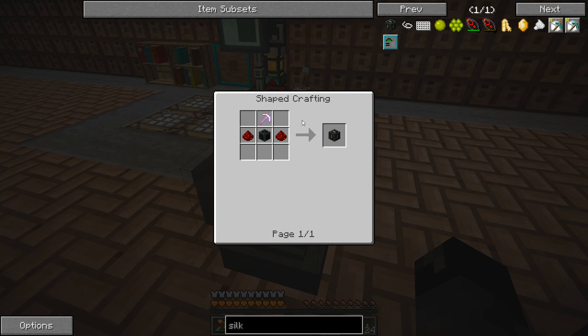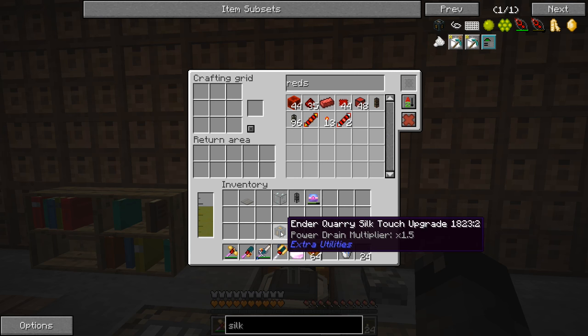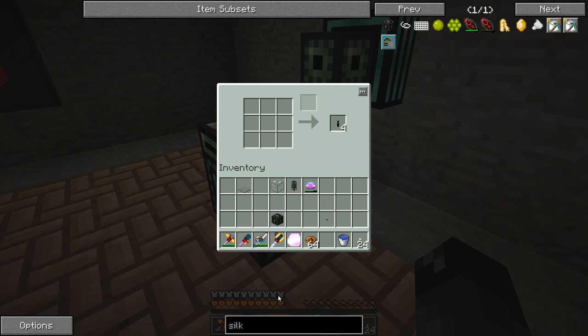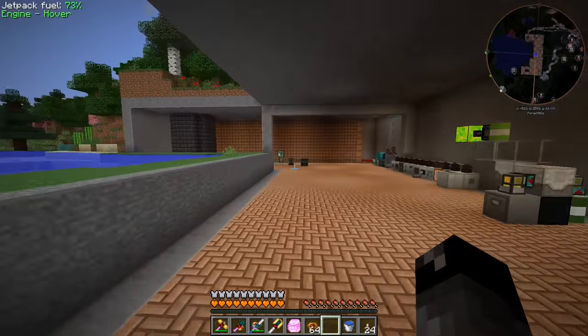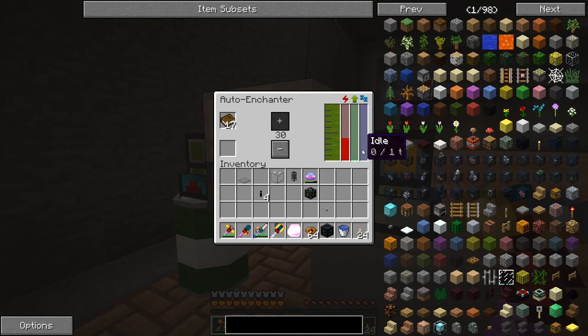We need two pieces of redstone, the ender quarry upgrade base which I already made, and the golden Silk Touch pickaxe. There we go — ender quarry Silk Touch upgrade, power drain multiplier of 1.5 times! We also need the ender markers — those are ender infused obsidian and ender pearls. So we now have our ender quarry, the Silk Touch upgrade, and the ender markers, plus a tesseract I'm going to grab from the auto enchanter setup.